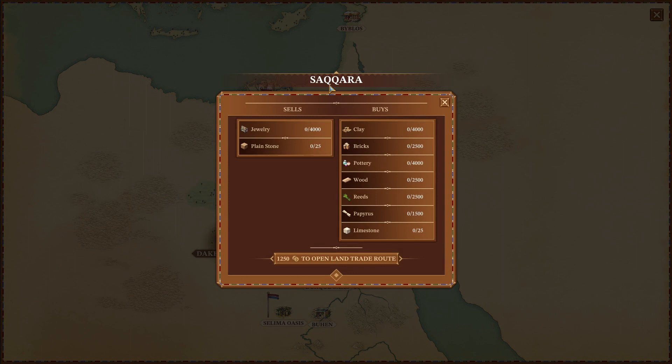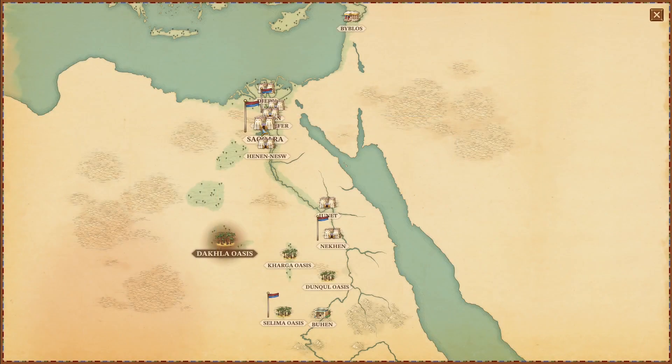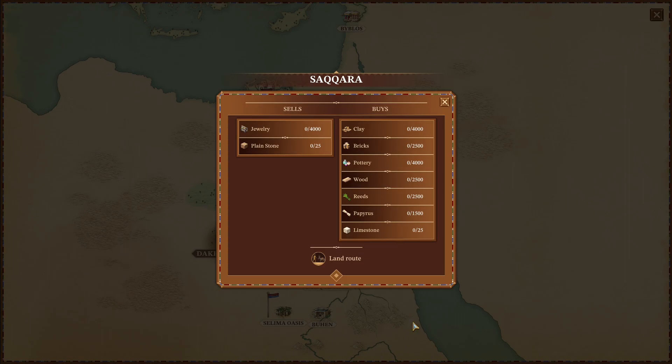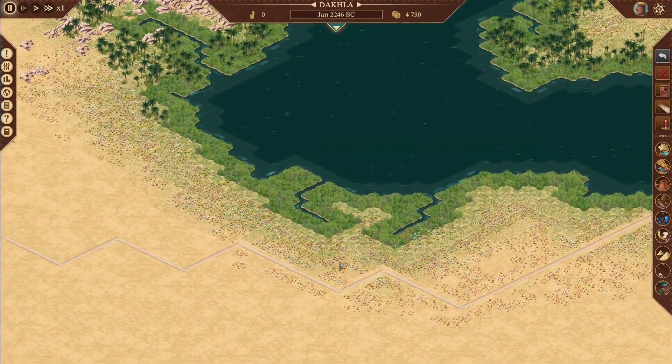Saqqara will buy wood and pottery, papyrus — basically everything we need to sell. On will buy wood as well and beer. My very first trade route is going to be Saqqara, and I'm going to open that right now because I want to immediately start selling wood and pottery — we're going to be selling a ton of that.